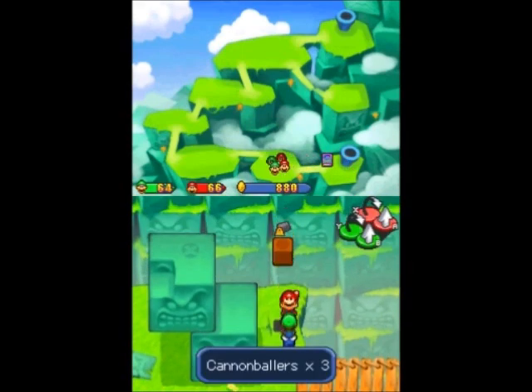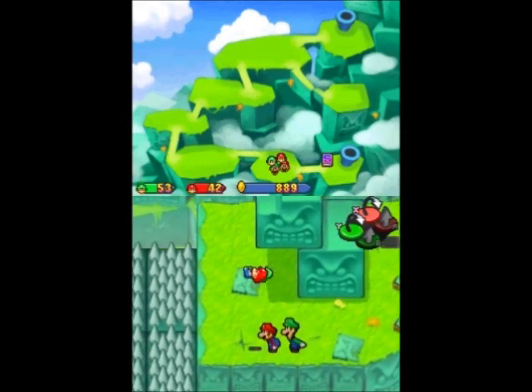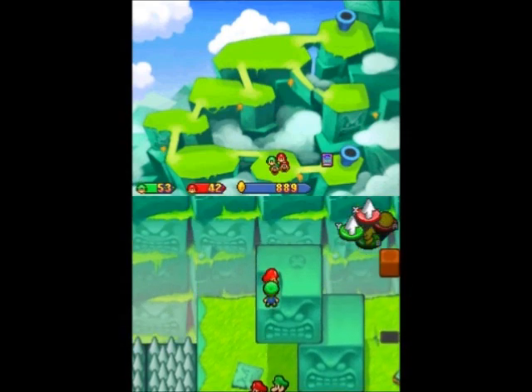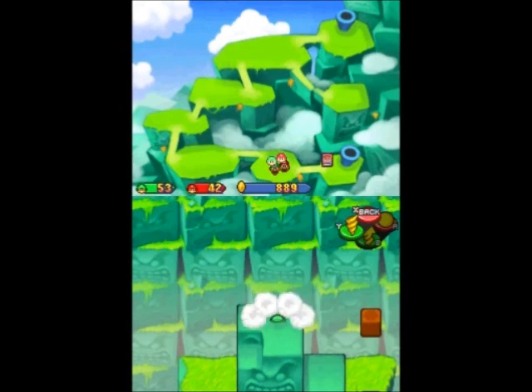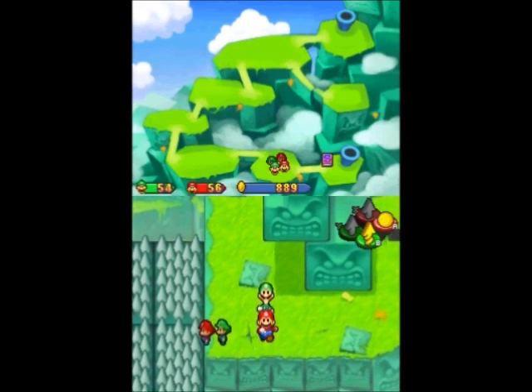Okay, here we have another new enemy coming up right here. It's a toad — or rather, it's a tanuki-type thing. I'm going to show what they're like later when I can get a better battle of them, because if I remember correctly, that was a single one and I killed him rather quickly. So we'll get to him soon enough.